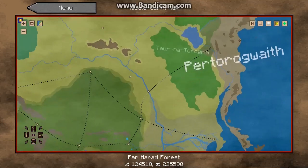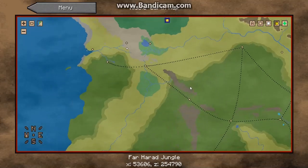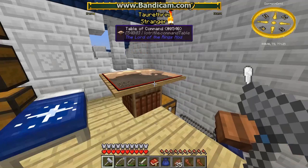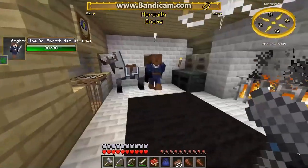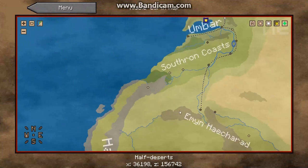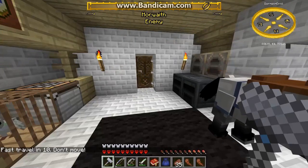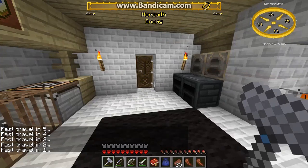We could even maybe go to the half-trolls territory. We could discover the Taurathim — I don't know how to pronounce that exactly. I don't know if I'll take my horse, because along the way I found rhinos, and there's all kinds of cool things here that we could look at. Although, I think this might have been during the Morwaith invasion, so that might be a bit of a problem.